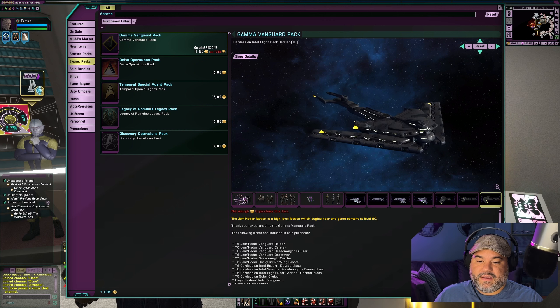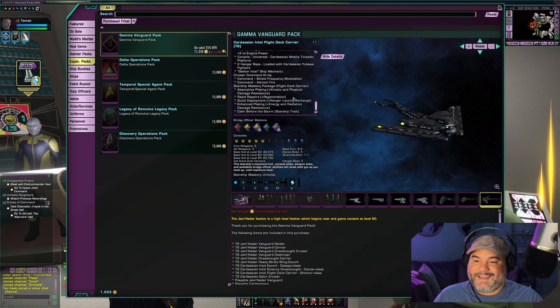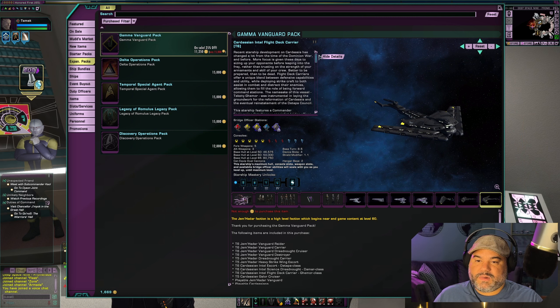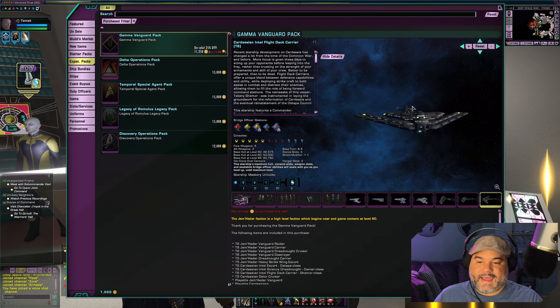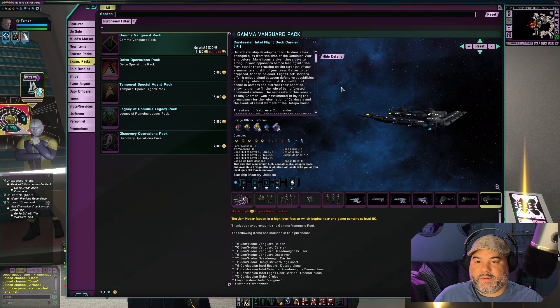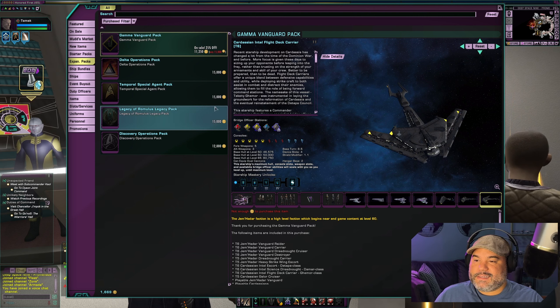The Intel Flight Deck Carrier has a trait called Calm Before the Storm. Calm Before the Storm is really beneficial — especially at lower levels, even at higher levels. If you're not spending a ton of money on the game, this will be a very beneficial trait for you. And it's an interesting-looking ship with hangar bays.